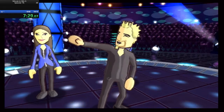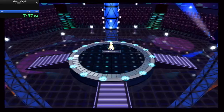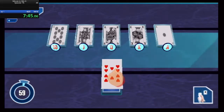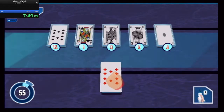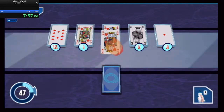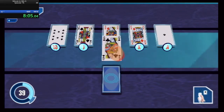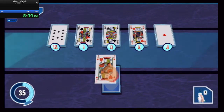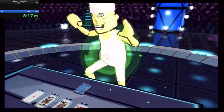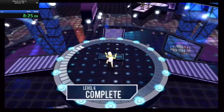This is your Level 6 blueprint — Wheel of a Deal. You've got a minute to win it. The game begins in three, two, one. 25 seconds, 30 seconds. $75,000 — amazing. Level 6 complete.